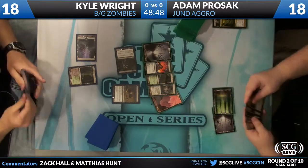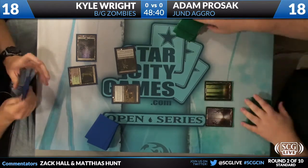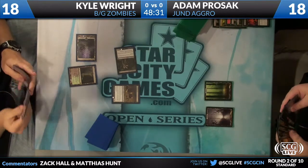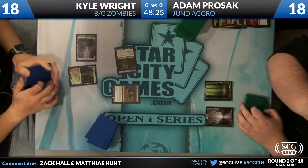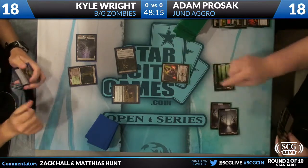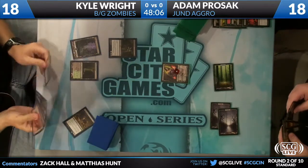Salvage flips four lands and a Sever. Adam has to decide what he wants, and it looks like it's a Swamp, possibly indicating a Liliana of the Veil, which is pretty weak against black-green zombies. And there it is — that's a freshly drawn Liliana. Liliana is pretty unexciting on this board. Liliana gets cast, and that will edict Kyle Wright's Gravecrawler — really just a stopgap measure there.